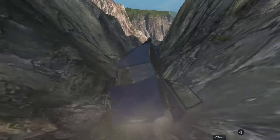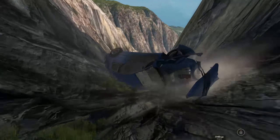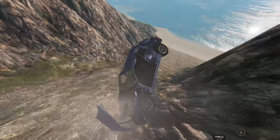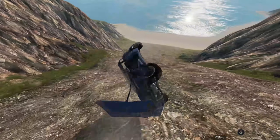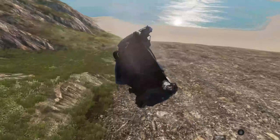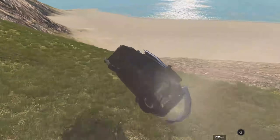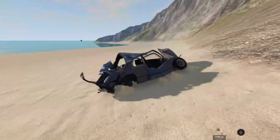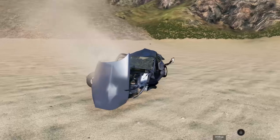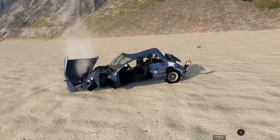I absolutely love the way this thing gets crushed — definitely the most detailed car in the game by far. The way this thing crushes is just absolutely magical. Look at this, the hood is holding on for dear life. Do we have all our tires? We're missing the back right — and there it goes into the ocean. The engine still runs though, so there's that.